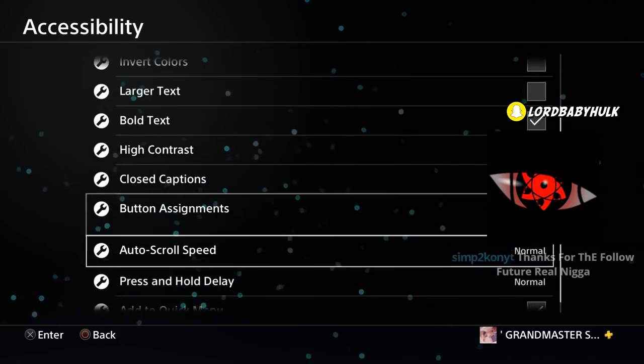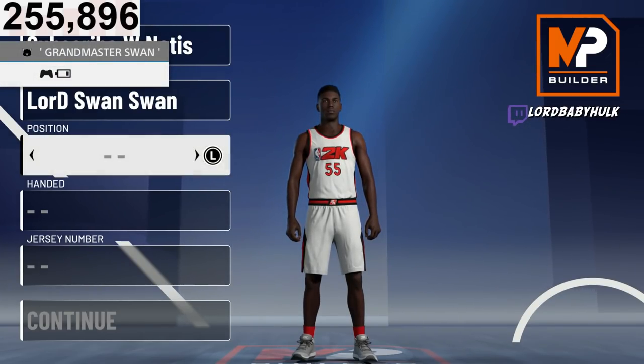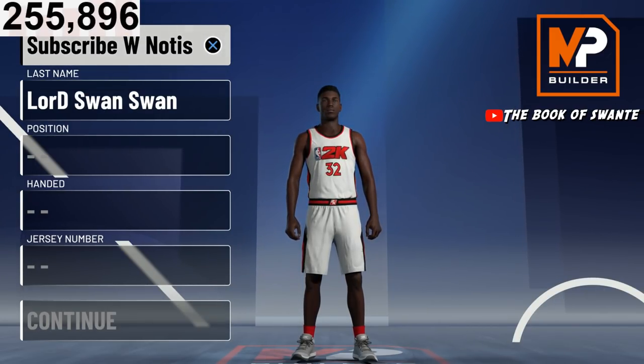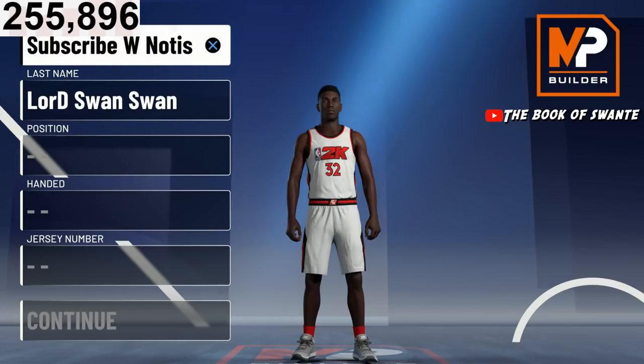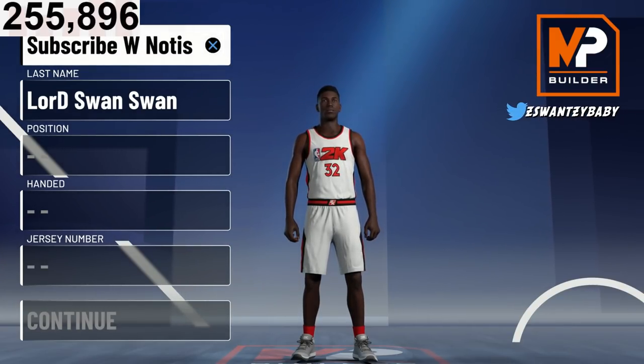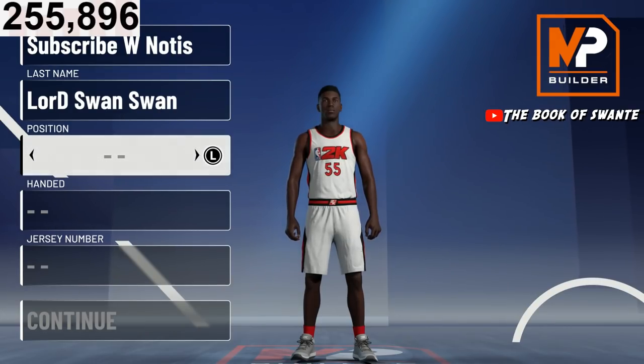For the position, you're gonna want to make it a PG. You do get an extra 15 attributes as shooting guard, but you don't get Dimer and Floor General. PG and shooting guard get the same pie chart for the one I'm gonna show you.